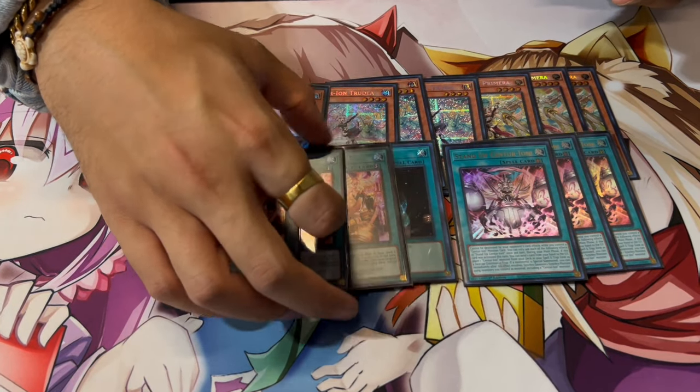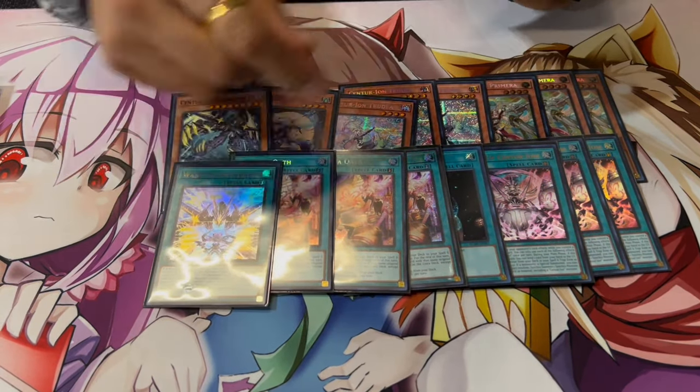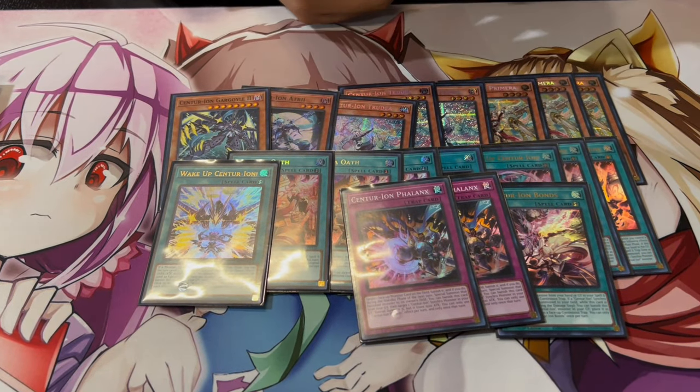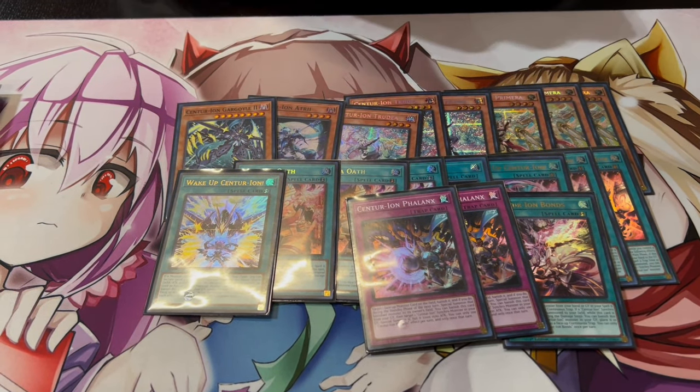That's why Emblema is really good with Stand Up — it protects against Ghost Ogre. For the one-ofs, we're playing one Wake Up, one Bonds, and then two Failings. I was playing one for a long time, but big shout-out to Pack — he was playing two and I want to give him credit. Two Failings makes a lot of sense: being able to pitch one and have one on field is really good. Failings is great disruption in a lot of different ways and since I've been playing two I've really been enjoying it.